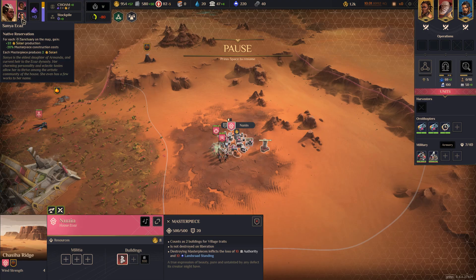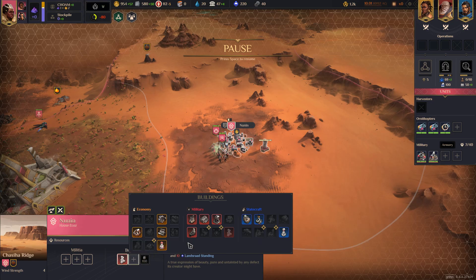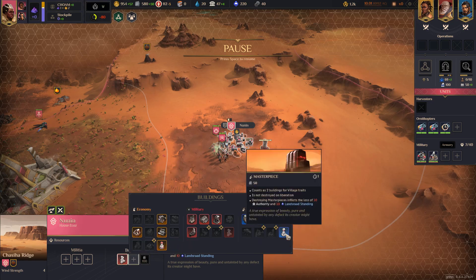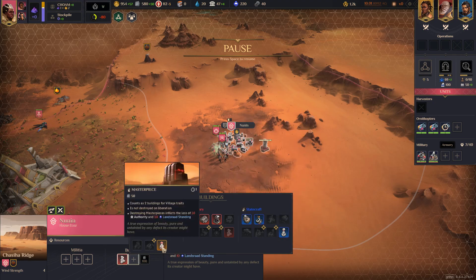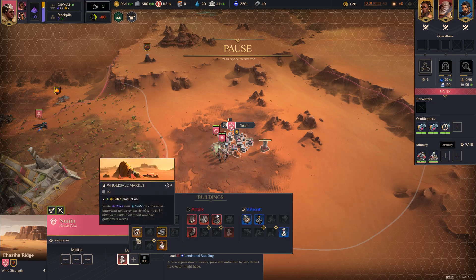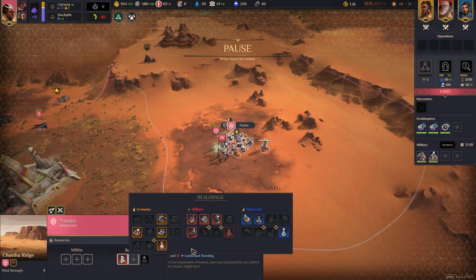It says each masterpiece produces 2 Solari. So even though there's nothing else in here for these other masterpieces, some would argue that if you wanted to just increase your gold income, you could use this to do that compared to this building. It's not quite as good as that, but it also has other interactions with other systems in the game.